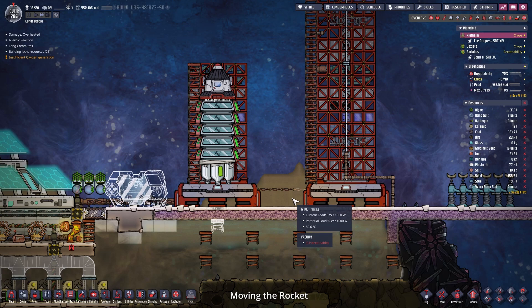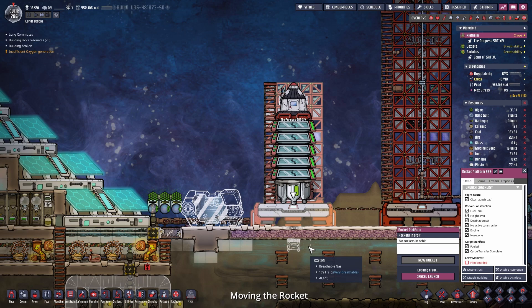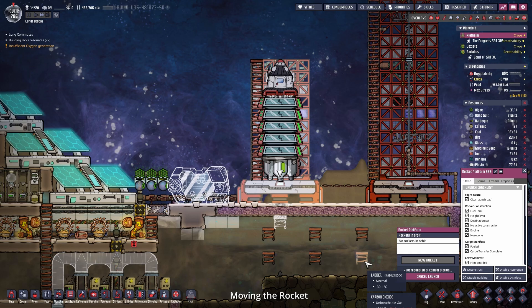Instead of building and rebuilding this all the time, I think I'm going to place the rocket platforms a little bit to the right. So why not send this into space quickly - anywhere - begin the launch sequence, wait for our stressed Harold, and then we can land it right here. Deconstruct this platform and place the second platform a little bit to the right.